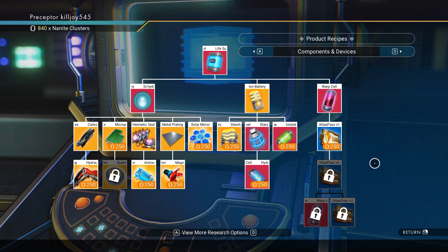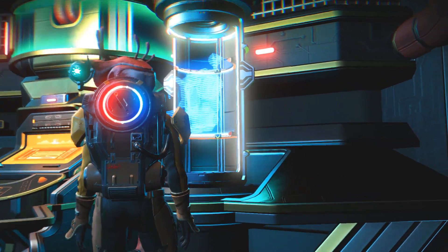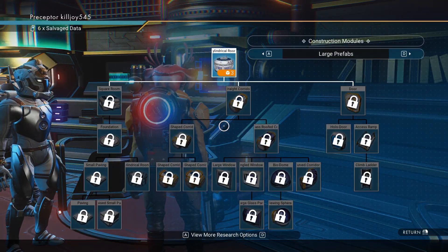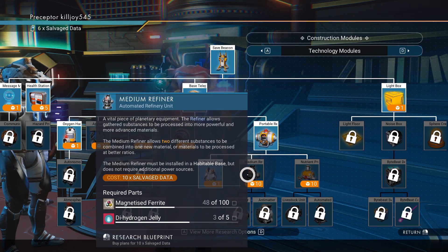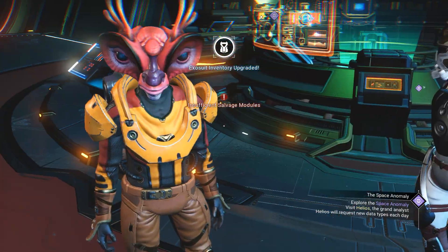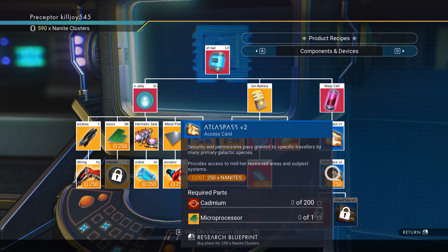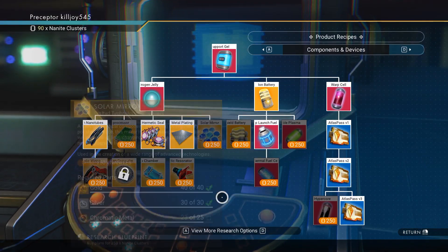Before we grab anything from here, we're going to first grab our suit upgrade because we're running out of space in our suit — that's not cool. Then we're going to come over to this middle console. We've got the portable refinery but we need the medium refinery. I only got six nanites so I'll have to do some grinding for that. Then I'm going to come over here — we've got 840, so I'm going to grab Atlas Pass number one, then V2, and V3. Now I have Atlas Passes for everybody.